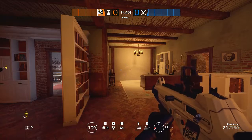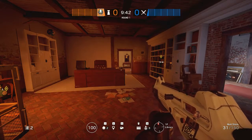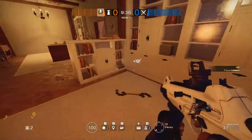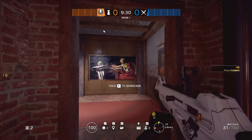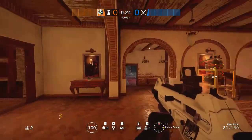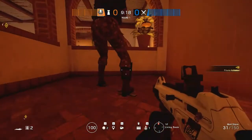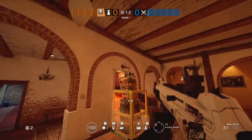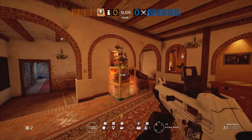Your fifth operator can kind of be whoever you want, but probably someone with barbed wire would be optimal. New season, new ops — let's say it's Alibi. There are some good Alibi prism spots here. In terms of reinforcements, she should reinforce the wall that Mira doesn't reinforce and the wall that Bandit doesn't reinforce in living room. Another good prism spot is probably right here since Bandit's going to be crouching right here. Other than that, it's really up to you where you want to place them.